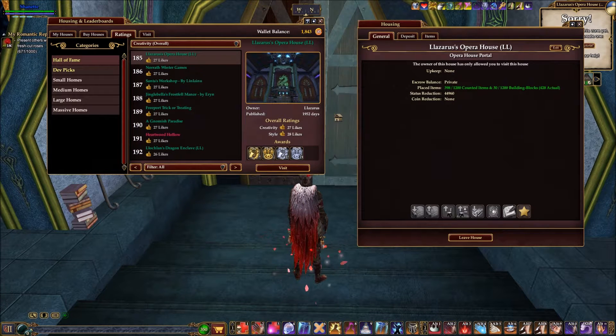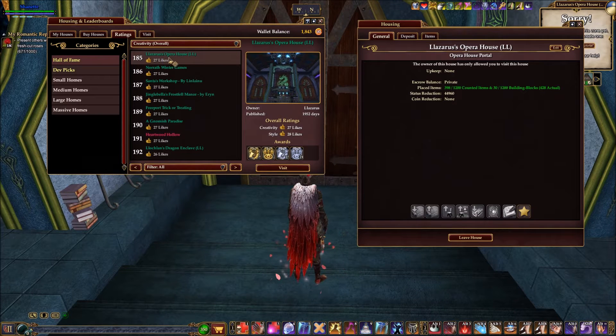Hello again everybody, Channette here, coming to you from the Majul server, about to tour another one of Warehouse's designs. It is called Lazarus's Opera House. It can be found under the Hall of Fame if you filter overall — it is number 185. It is owned by Lazarus and decorated by Warehouse.